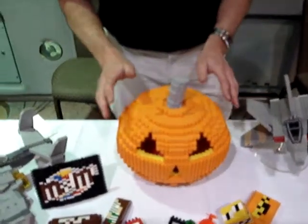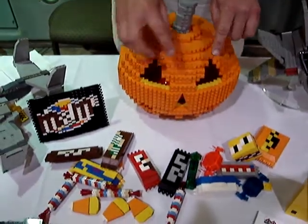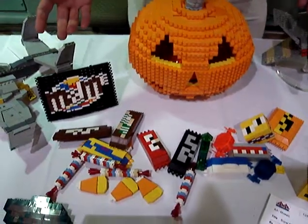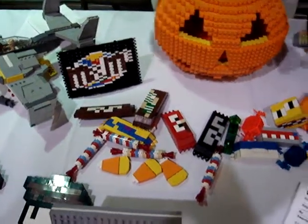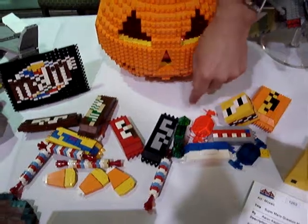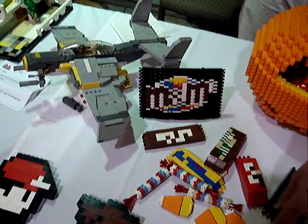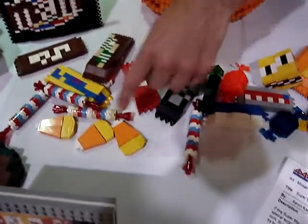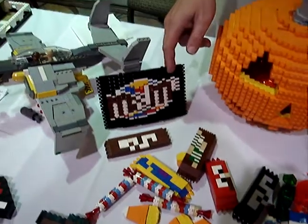The pumpkin took about three days to design and build. The candy, which I think really accents it — other people told me it did and I agree — took about a day to build. You've got your Reese's, Milk Duds, Big Mesquiteer, Almond Joy, Hard Candy, first crack at Hershey's before I got enough brown, then the actual Hershey bar, Sweet Tarts, Kit Kat, Candy Corn, Milky Way, Butterfinger, and M&M's — plain.